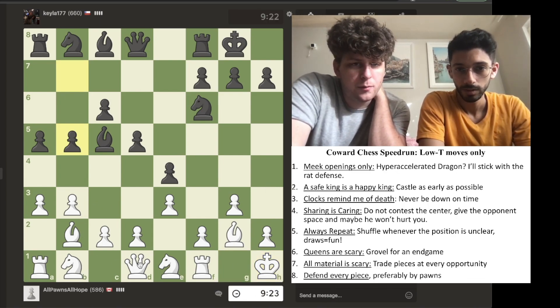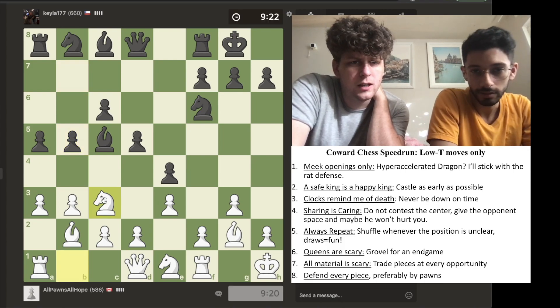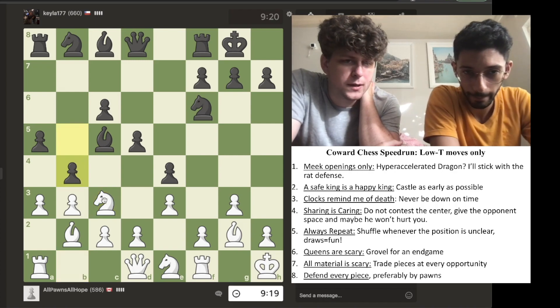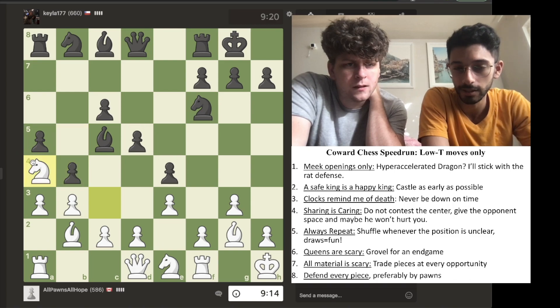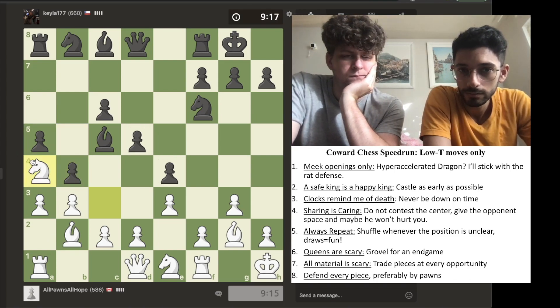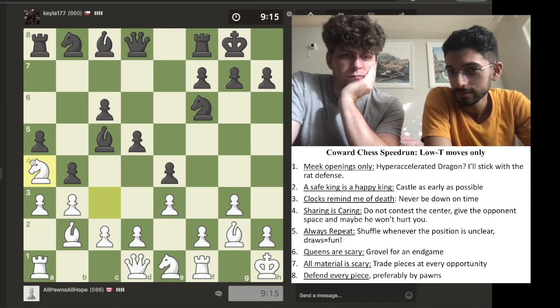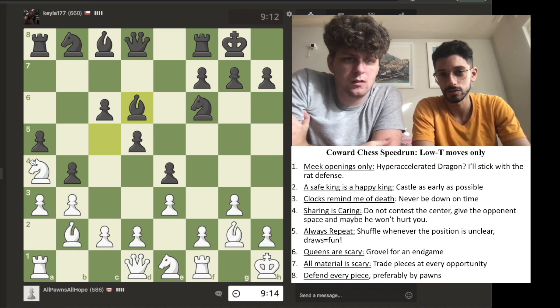We need to develop our knight though. Maybe we — okay. Defended by a pawn. Very nice. And a piece. I like that. Is he going to see it? Oh, definitely. This is what 600-rated players see all day.